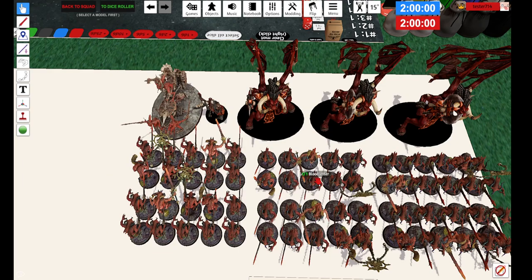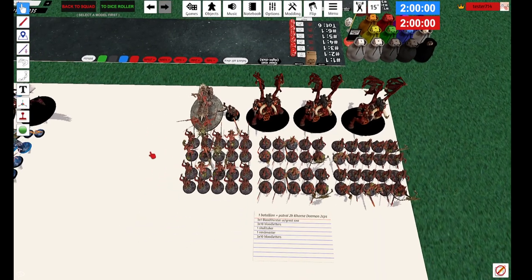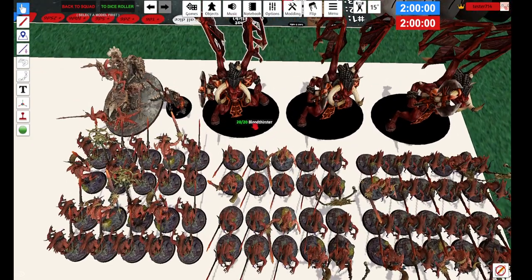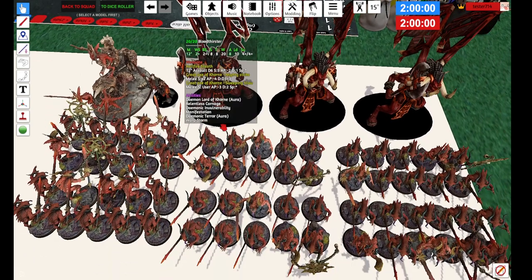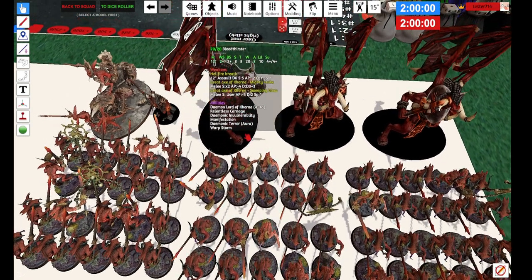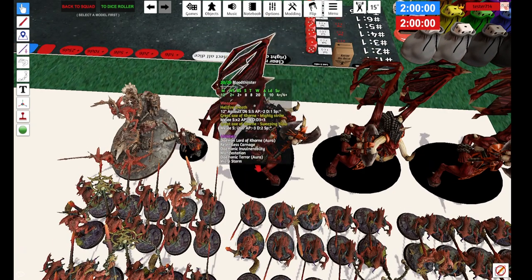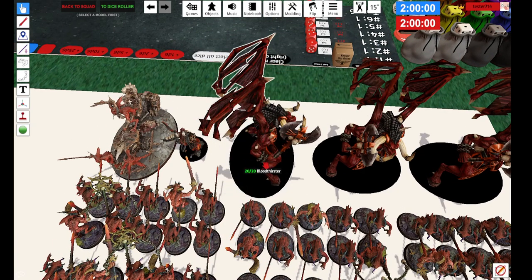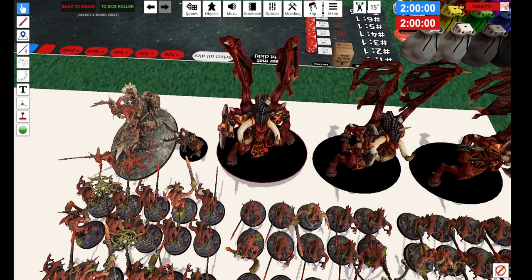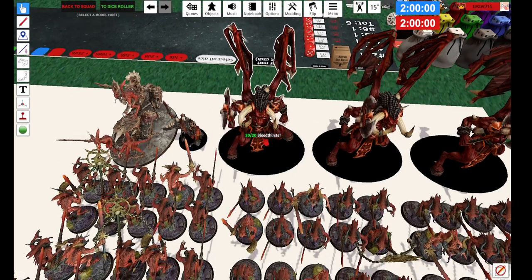Bloodthirsters are slappin' — AP three, flat two, strength five, hello! So that's very nice, and they're going to be hitting on twos, rerolling. Very nasty melee army. I'm aware that these are the wrong models — I don't think the new models are in Battleforge yet, I could be mistaken. But technically it's the same base, it's just the Bloodthirsters charging lengthwise. Because of how 40K plays, it doesn't matter if they're sideways or not, so it effectively basically works.